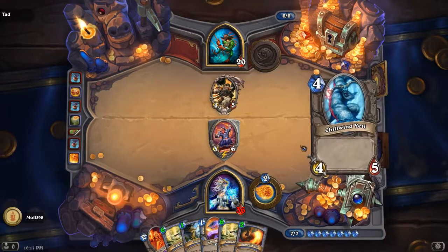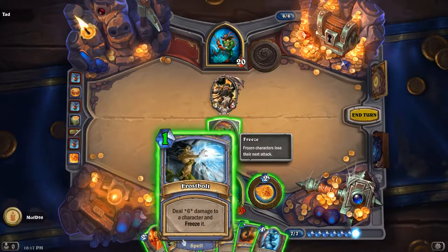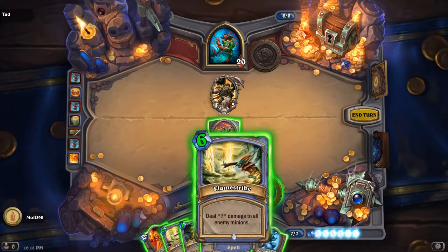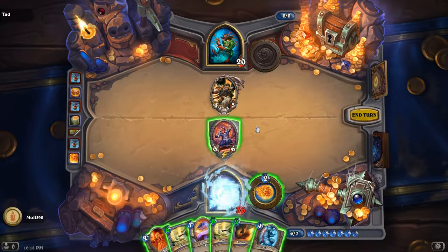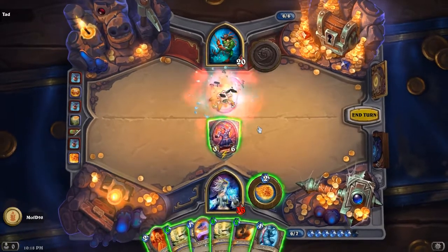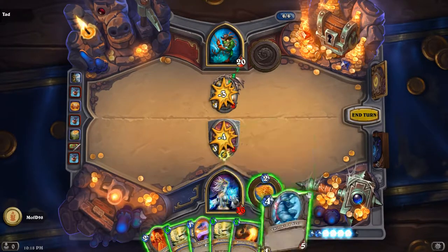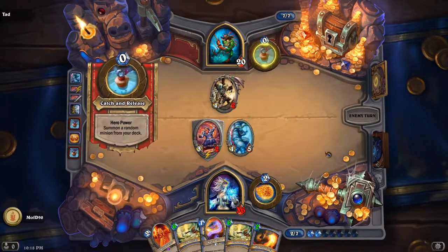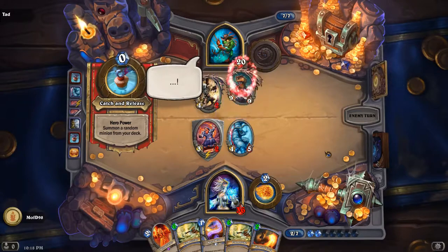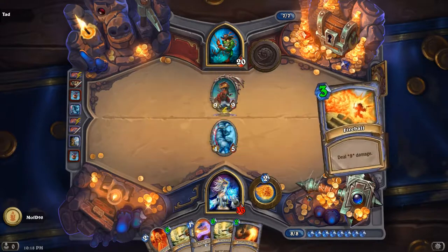There's a Cairne Bloodhoof. The increased damage isn't that useful because if we freeze him we just kill him anyway. We're just going to run a taunt. Put the Yeti down and we're good — you could have hero-powered him or played Mana Wyrm, but whatever. There's a Swamp King Dread — he plays really big stuff.